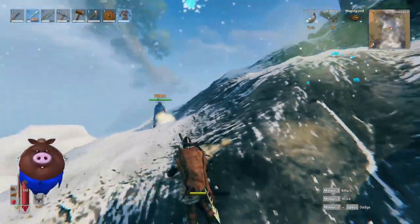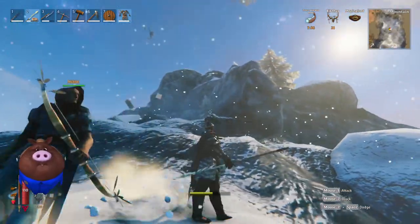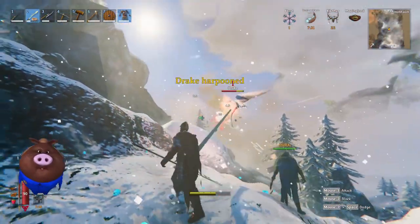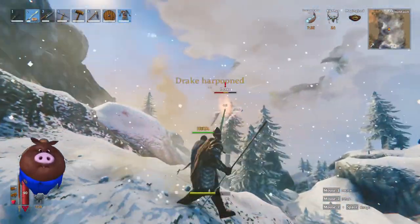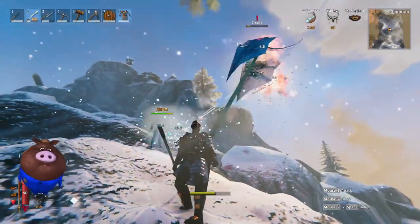I will show you how to do the drakes as well. You have the harpoon method — look for the drake, harpoon him so he can't run away, can't fly away. Put your buddy with the arrows, throw, take him down.